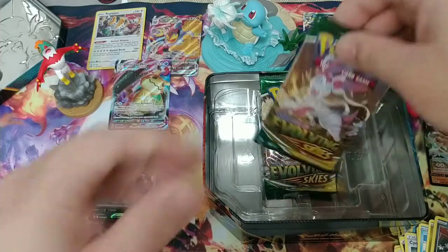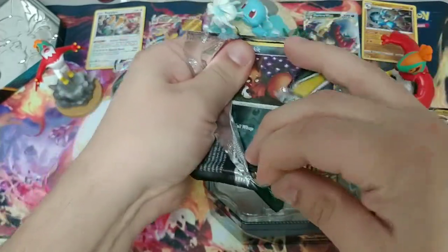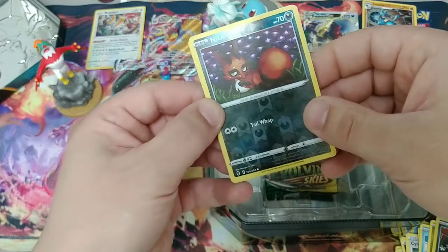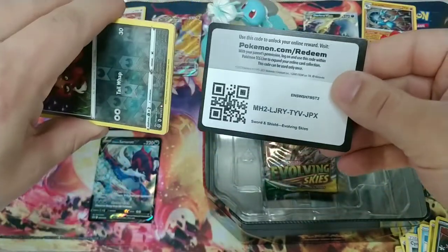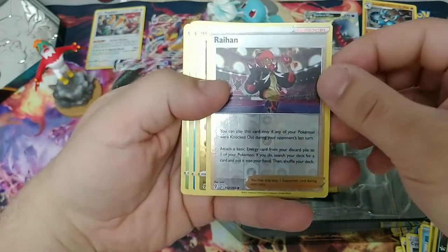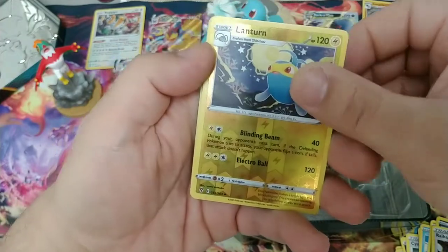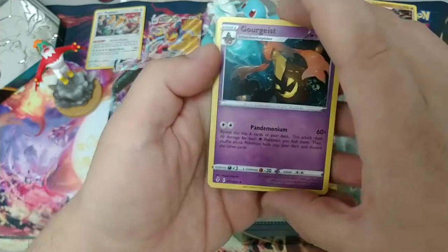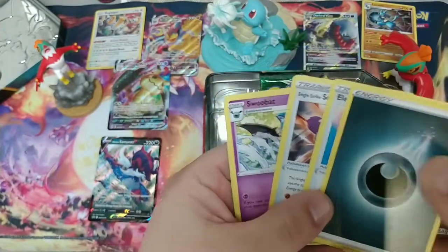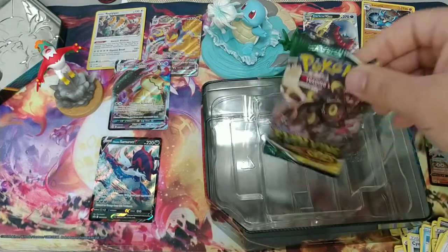Does that mean my Evolving Skies don't have anything again? Let's find out. What in the world? I think we got an error pack. Got the Reverse Nickit, Reverse Rayhan, Reverse Regidrago, Reverse Ice Cube, Reverse Applin, Reverse Lantern. There's our rare — got the Gourgeist. And then Dark Energy, Elemental Badge, Scroll of the Fanged Dragon, and Swoobat. So all our uncommons were Reverse Holos — interesting. I've seen that happen before on other people's openings but didn't know if it was actually a thing. Well, there you have it.